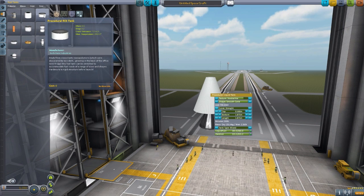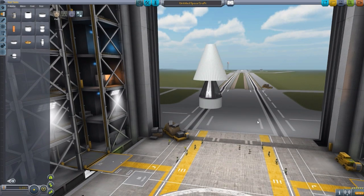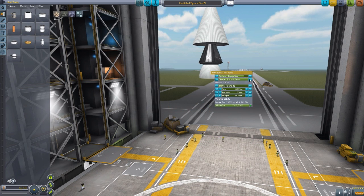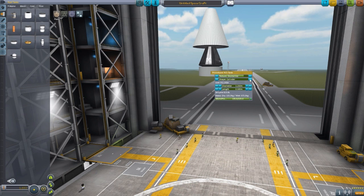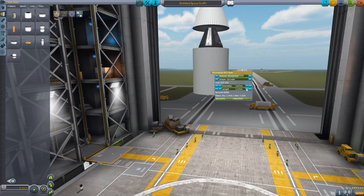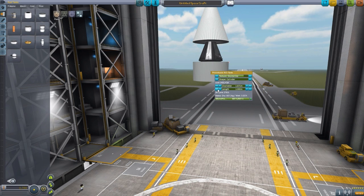Besides the liquid fuel tanks, we also have a Procedural RCS fuel tank, which of course can only hold monopropellant, but we have the same shape options: cylinder, cone, fillet cylinder, smooth cone, etc. Changing the diameter and length of the object changes how much monopropellant it can actually carry, which is always an important thing to note.